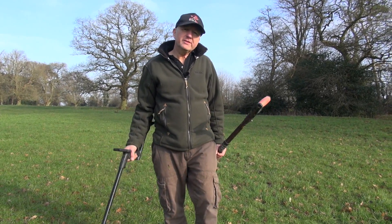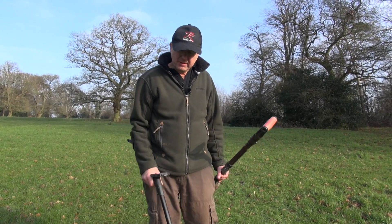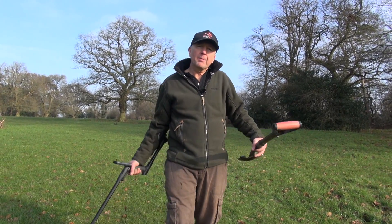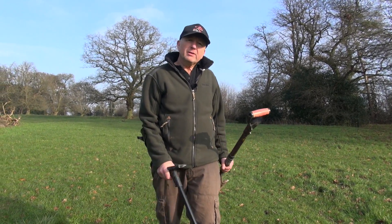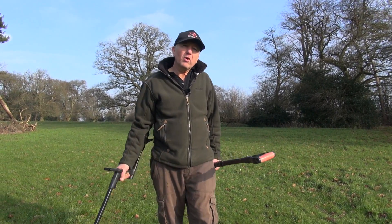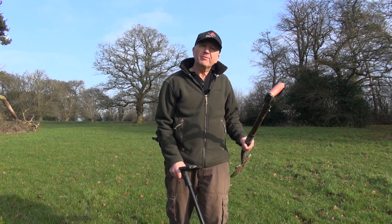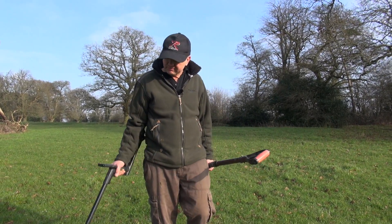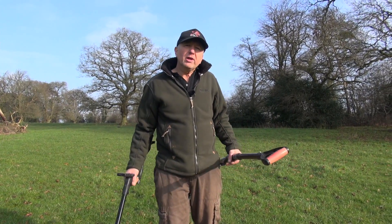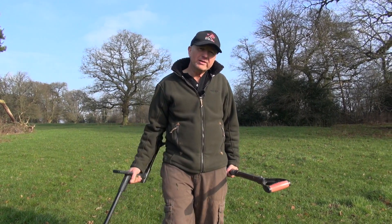When you're using the Deus tone ID, you'll get the low tone, which we all assume is iron. Quite often you'll get a blending of the tone — ferrous and non-ferrous, high and low tones together. Sometimes if a target's deep and it's got the iron tone with it, have a go at it — it could be a sign of something deep where the ground is just consuming the target. You can eliminate this low tone bleed by using the silencer.